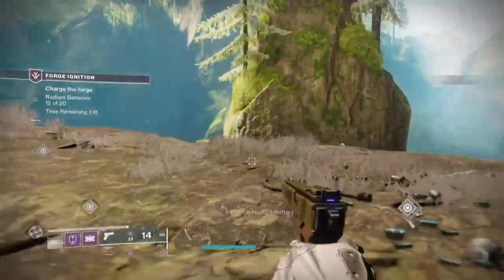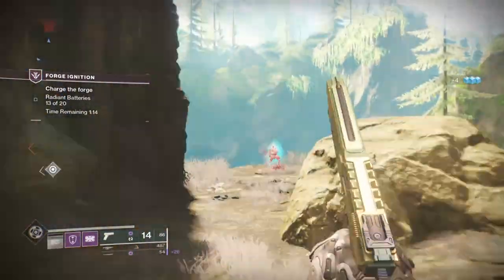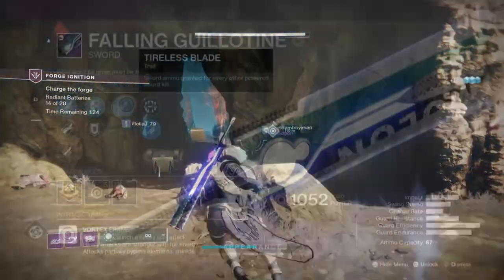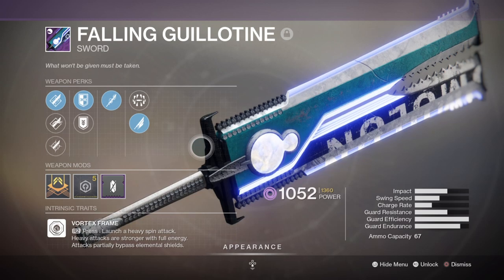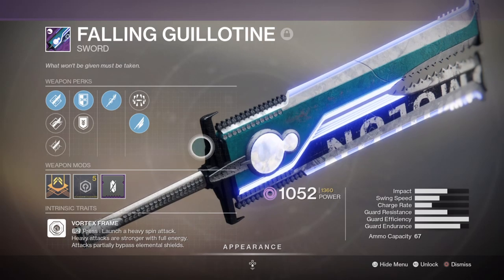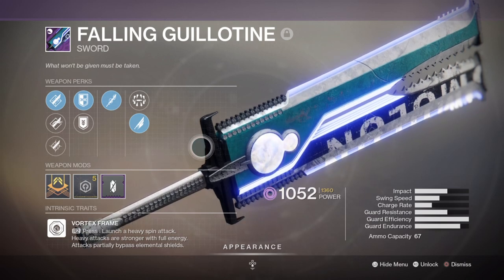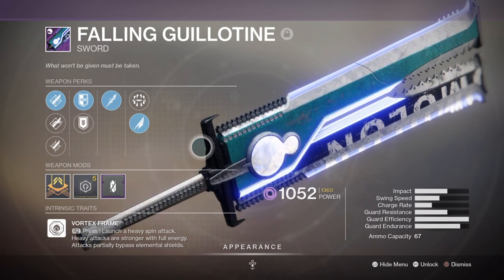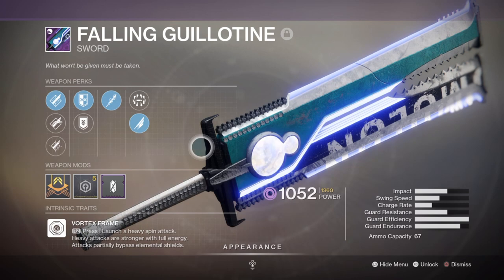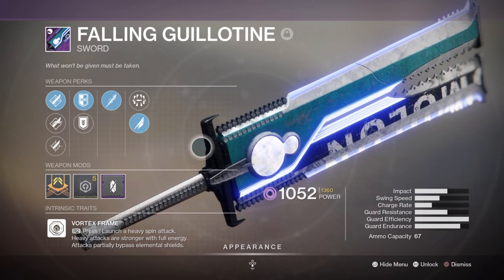You can get the Ikelos 2.0 SMG from the Recaster, though with the season ending soon, you may not have enough time — hopefully next season that option will be available again. For heavy, I've chosen the Falling Guillotine with Tireless Blade and Whirlwind Blade. This is the most consistent sword to use with this build, and just this sword with Ward of Dawn will let you demolish 90% of bosses. I'll also be using Xenophage for long-distance bosses I can't close the gap on.